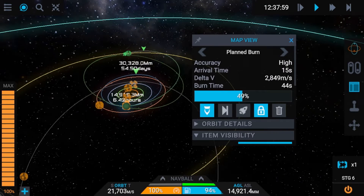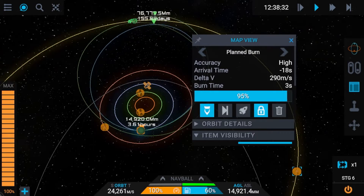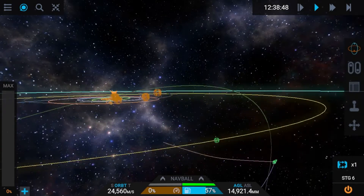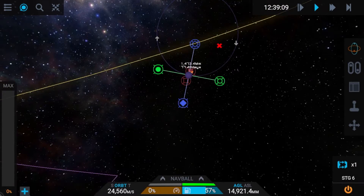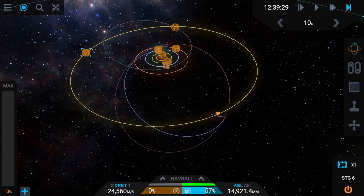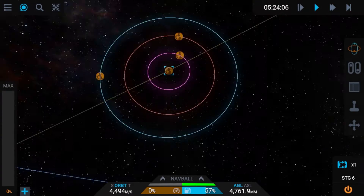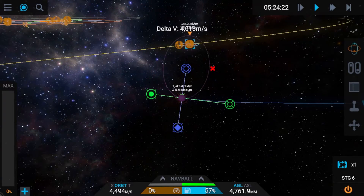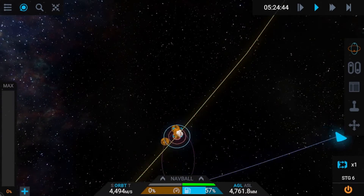There — go ahead and stage right there, and there we go. So now I'm just trying to get into orbit with Tydos. This was a long burn — it used a lot of delta-v.